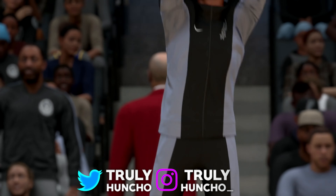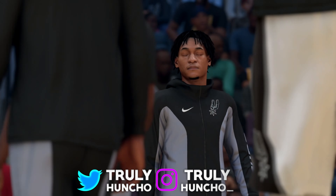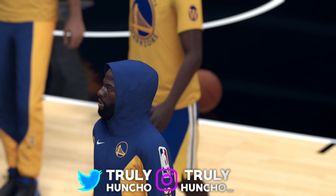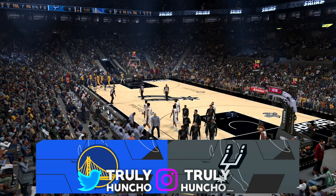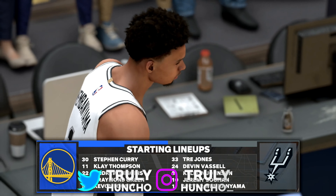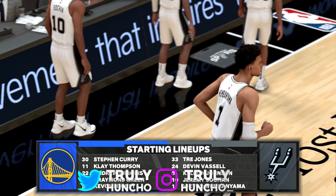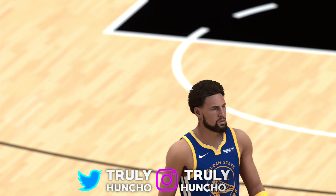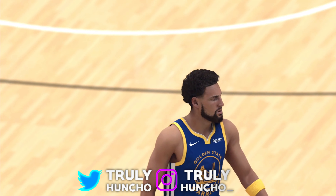Before I start covering the gameplay, please enjoy the announcement of the lineups. The championship core of the Warriors is out there — Curry and Thompson in the backcourt with Green at power forward, Kevon Looney out there with Wiggins. And for the Spurs, Wembanyama is the center with Sohan next to him, the cell on the wing along with Johnson, and Jones in at the point guard position.